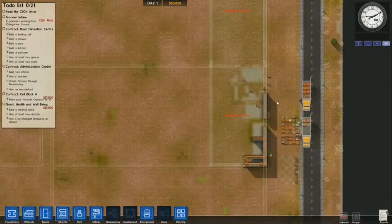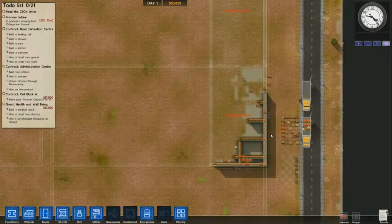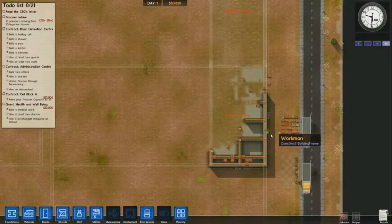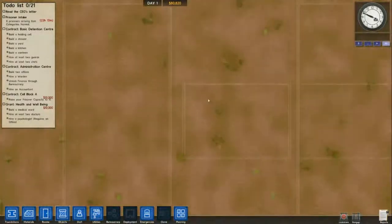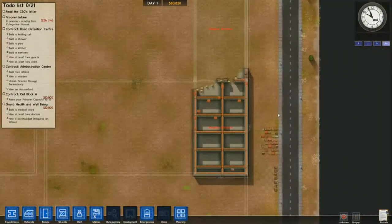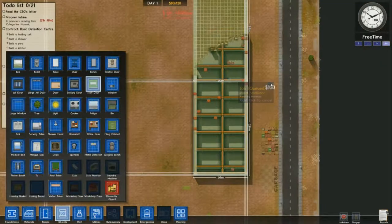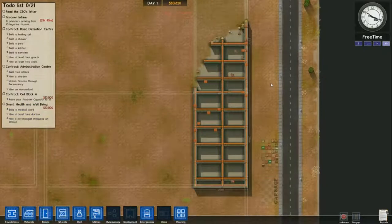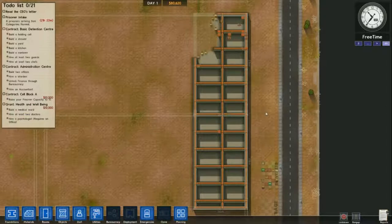The bottom building is going to be my kitchen, and those white lines show where I plan to expand my kitchen as I gain more prisoners. Up in there will be my holding cells. The bottom side will be my kitchen, the top side my canteen, and just above that will be my first main holding cell.